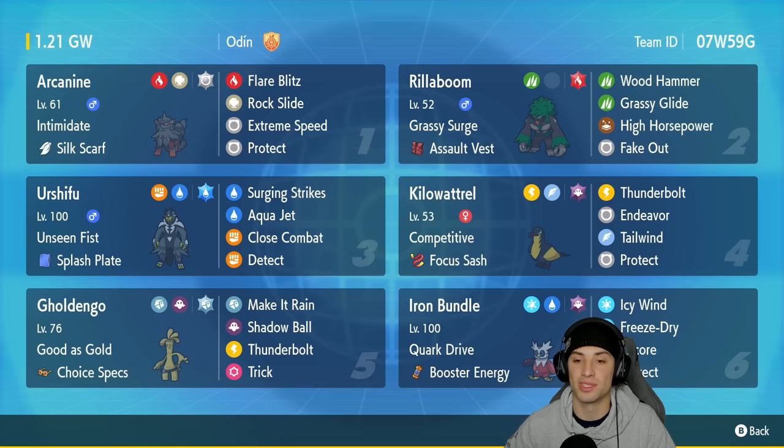Kilowattrel, the star of the show, is in our fourth slot with Competitive and the Focus Sash. It's got Thunderbolt for big STAB damage, Endeavor in case we trigger the Focus Sash and go down to one HP, Tailwind for speed control, and Protect. Gholdengo is in our fifth slot with Good as Gold and the Choice Specs: Make It Rain, Shadow Ball, Thunderbolt, and Trick to hand off the Choice Specs to opposing Pokemon. In our final slot we got Iron Bundle with Quark Drive and the Booster Energy - Icy Wind, Freeze-Dry, Encore, and Protect.